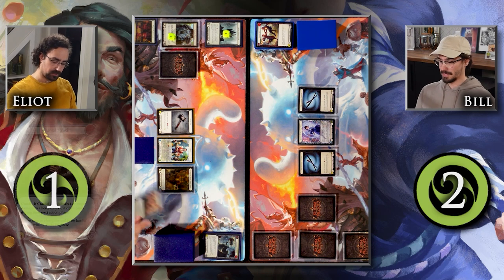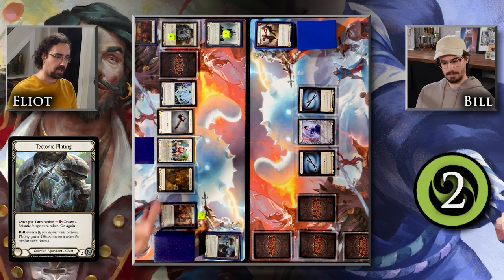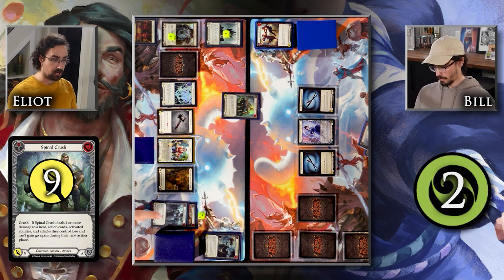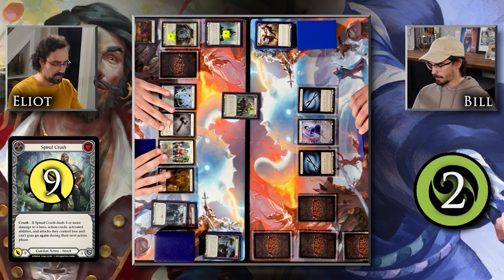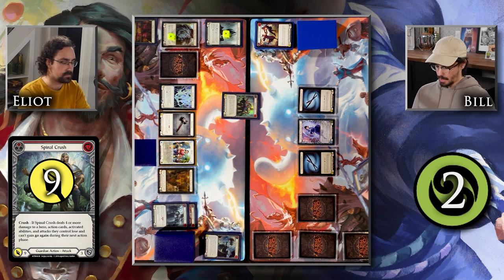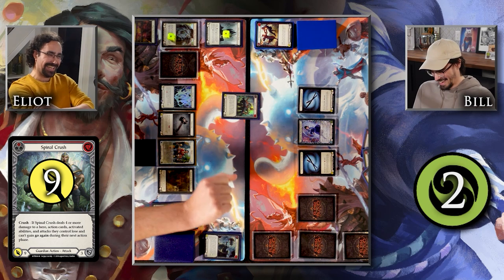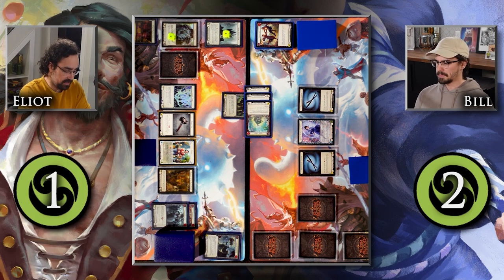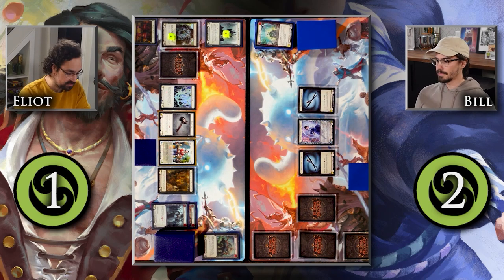I'll pitch Cranial Crush for three resources, use one to make a Seismic Surge token — good resource use — then play Spinal Crush. The other card in my hand is a blue, so Spinal Crush is for nine attack. If it hits for four or more it has go again. Obviously we can't let that happen. I'll declare blocks for nine — I have one card. That blocked with Spring Tidings — it did not hit for anything, so nothing happens.